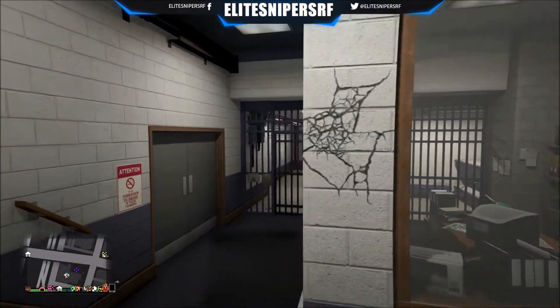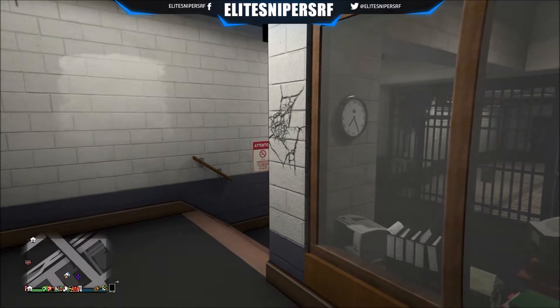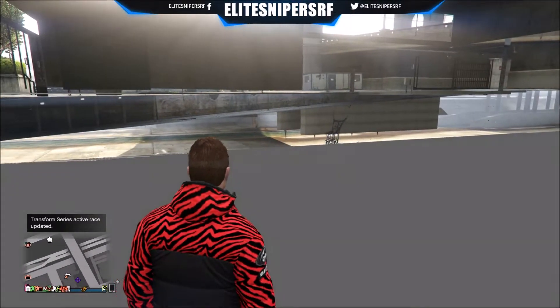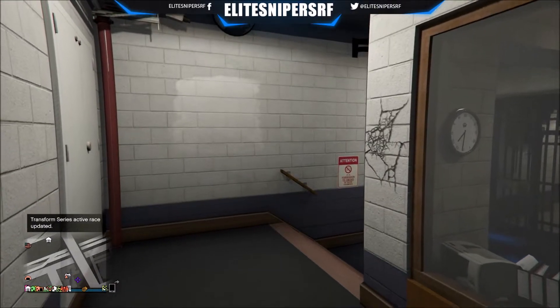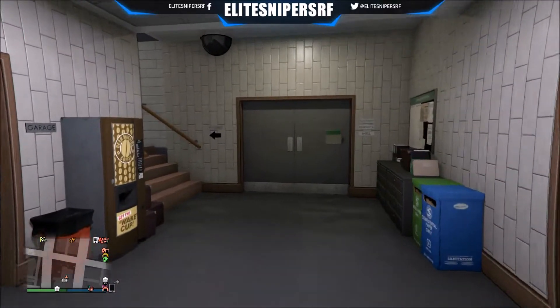The downside is you cannot go into third person. If you go into third person, it basically looks like a blank empty room, which is really sad — but nonetheless it is pretty awesome to go inside here. Show your friends — you can take a friend with you as well, get them to bring Deluxos too, and just enjoy it. You can even take Snapmatics in first person of the interiors.